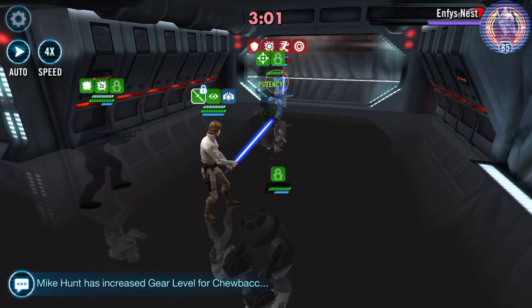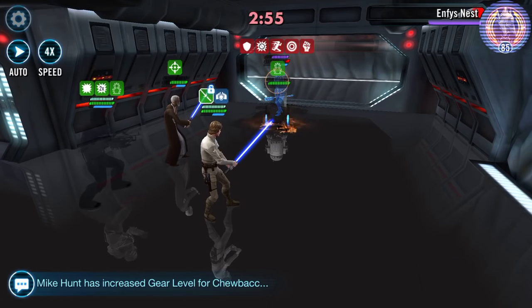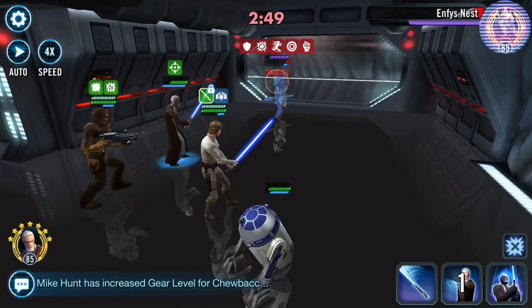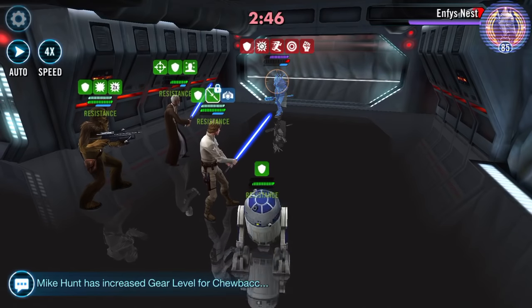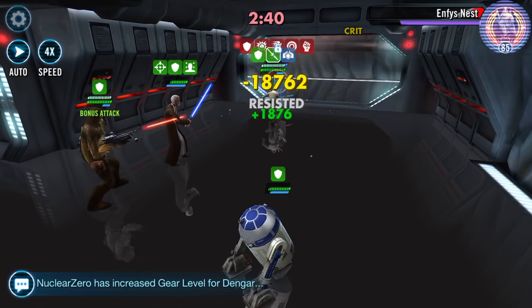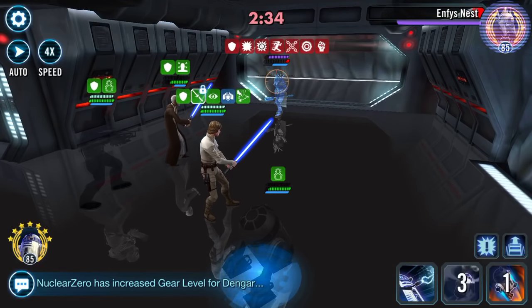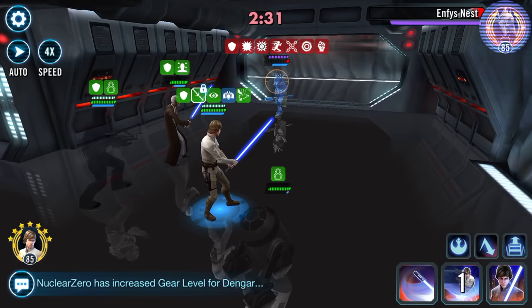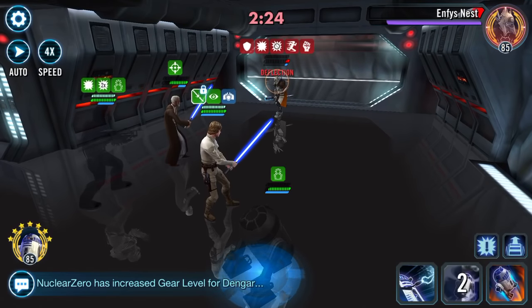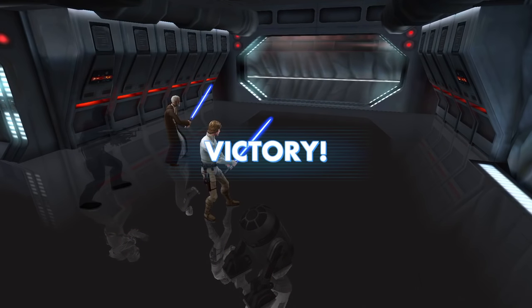Stack it up a bit more — basic, basic. Set fire to it. Take the turn meter away, pop a taunt, basic. Just stacking all that protection. Ability block. R2 for the win! 2-2-2-2 was the time. Wow.